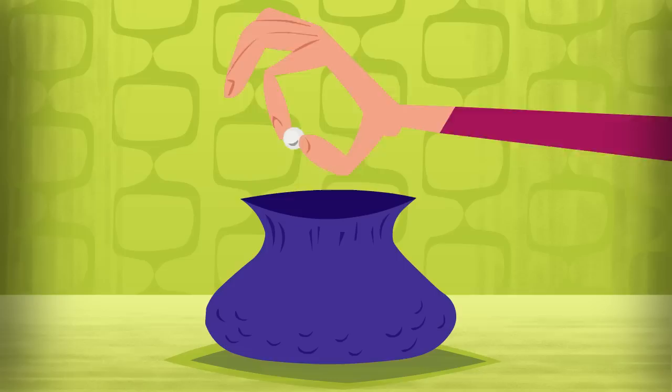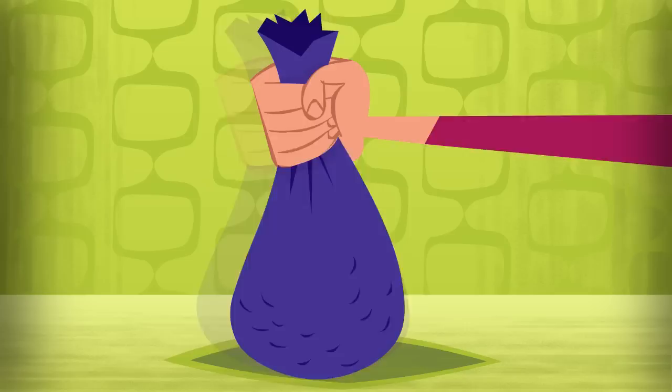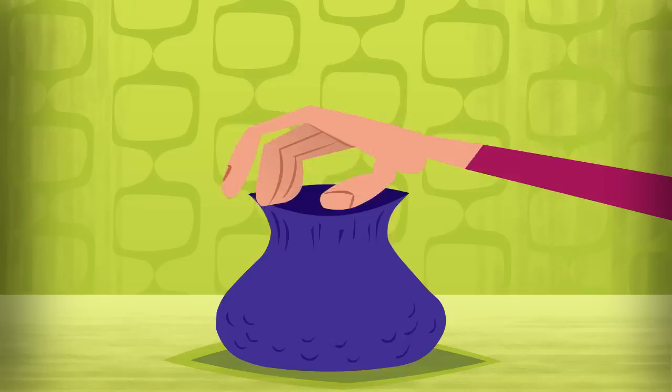Before your next play, you must first place the losing marble back in the bag, bringing the chance of winning back down to the same as your first draw — one in 20. No matter how many times you draw, your chance of winning remains exactly the same. It never gets any better. This is the reload feature. A VLT reloads after every play on every VLT. The losing marble always gets put back in the bag.